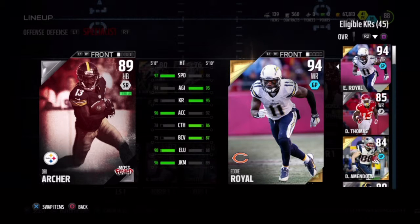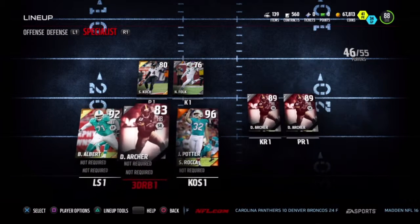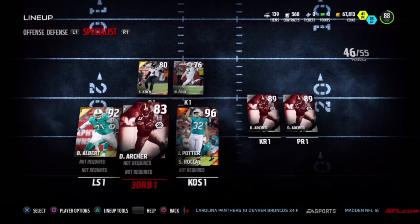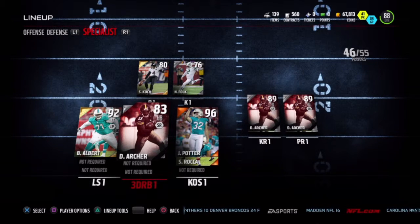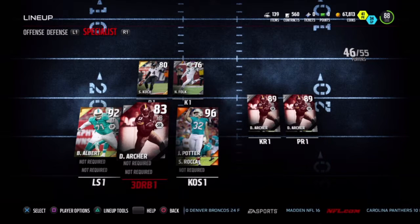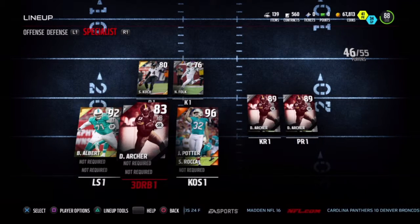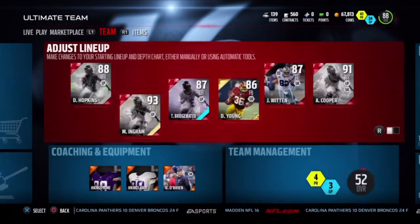Use him as your kick returner and your punt returner. Since he's ranked 70, you can get him relatively inexpensive, but people are starting to catch on that he is very fast. You can see here I've highlighted him as my third down running back — he's an 83 at that position. I use him primarily on sweeps and screens, trying to get him to the outside because he's so fast.